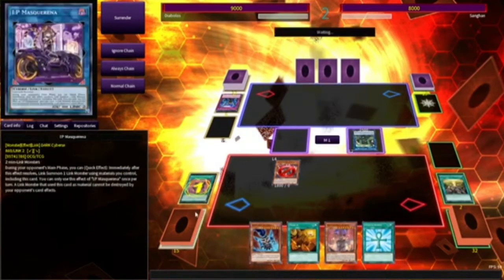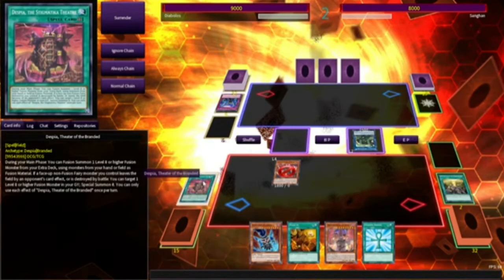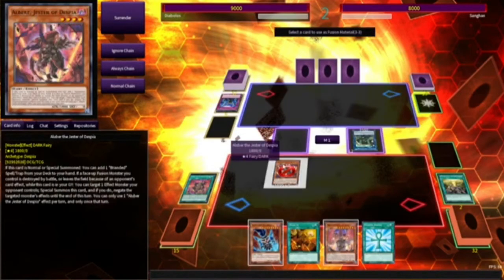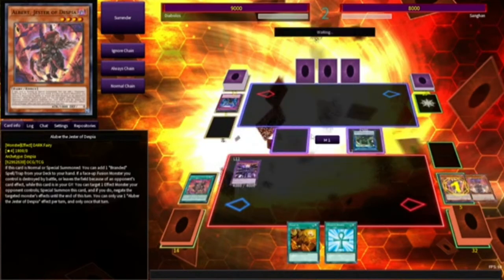We're gonna activate Theater. The reason why Theater makes Dark Lords more playable is essentially what this does — it's basically a fusion spell. Dark Lords have their own fusion spell for their fusion monster, but the problem is hypothetically you can't really use it because it's a trap card. You can get it in the graveyard and use it on your opponent's turn, which is funny. Oh yeah, that's right — Despia summons itself from the grave.